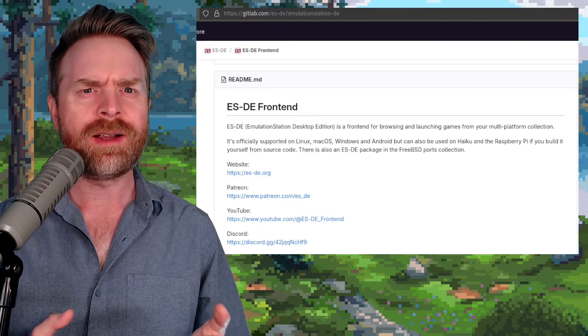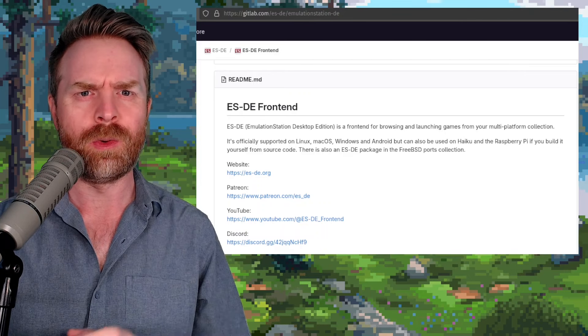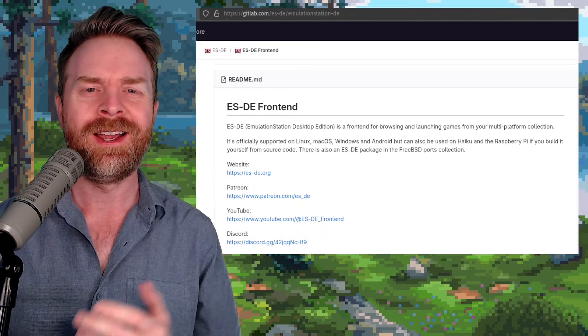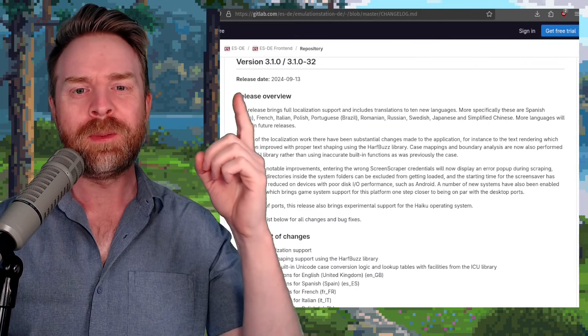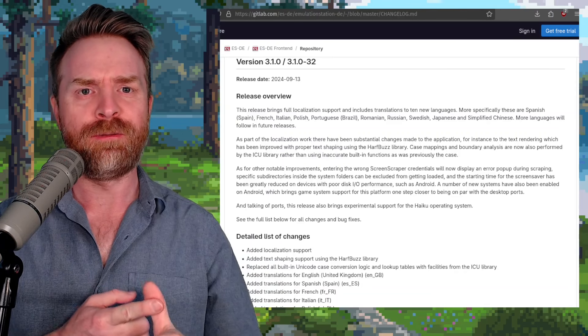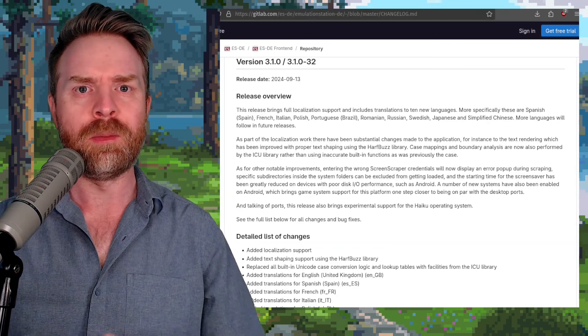Alright, to kick things off, we're talking about ESDE — or Emulation Station Desktop Edition, depending on how you want to interpret that. Anyways, the ESDE frontend just got a brand new update. At the time of filming, ESDE version 3.1.0 is the latest update. This one's got a whole bunch of bug fixes, performance improvements, a whole bunch of translations, and even more.